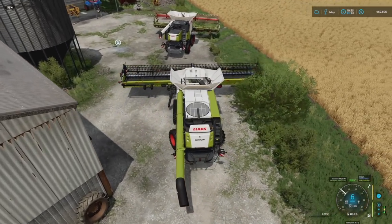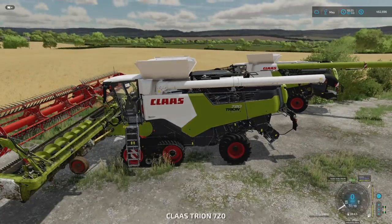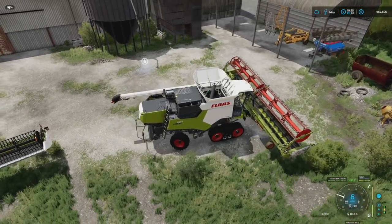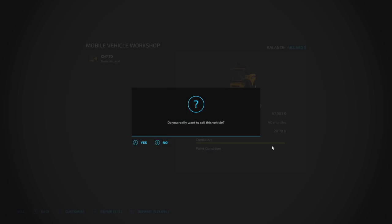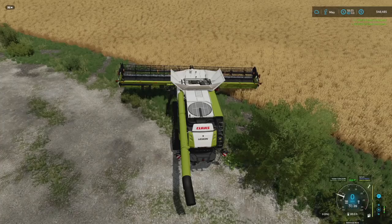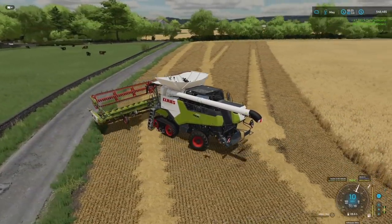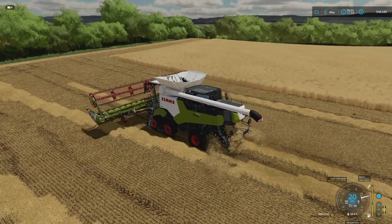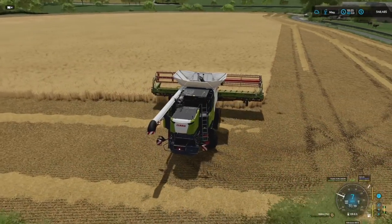We're going to use this on the larger fields — there's no way we're using this on the smaller fields. Let's fold it up, pick it up — looking good. Drop it down, check the height — height looks good as well. I don't know if I can get this around here without hitting anything. New combine harvester on the farm, baby, yeah! Of course I'm stuck — why wouldn't I be? Oh, is this cringe yet? It feels very cringe-worthy. This combine harvester is going to go to the other field.